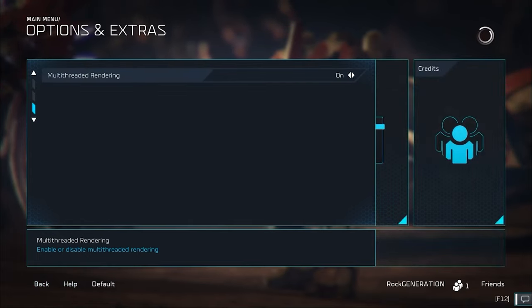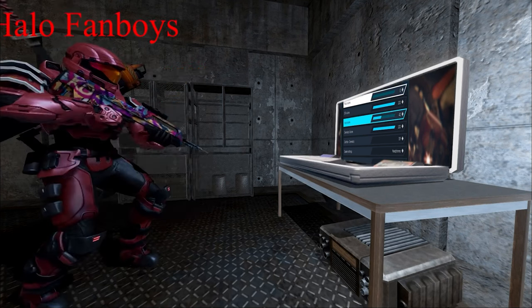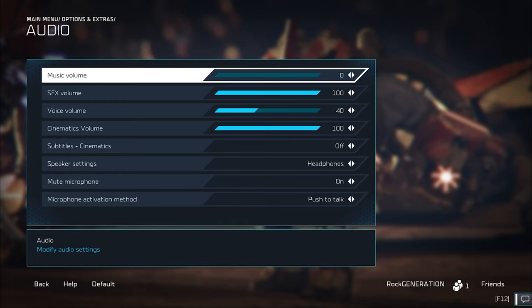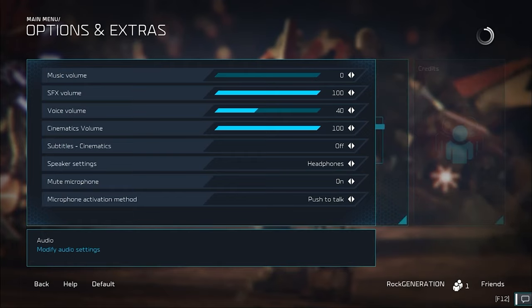Finally, go to the audio tab. I personally have the music volume turned all the way down - the music on the main menu gets so annoying. For the voice and SFX volumes, you can tinker with these, but make sure you don't put them to zero. They contain important alerts that let you know about your surroundings and map awareness - mini bases getting hit, nodes being captured, your main getting hit, etc. Audio cues can be vitally important in this game.